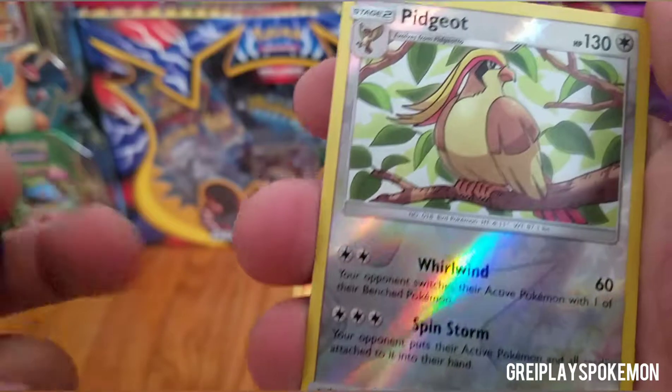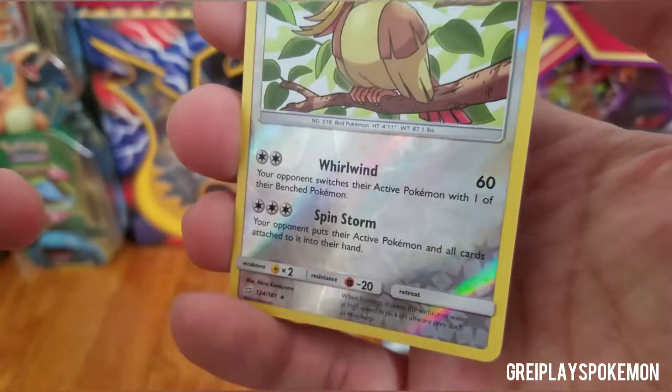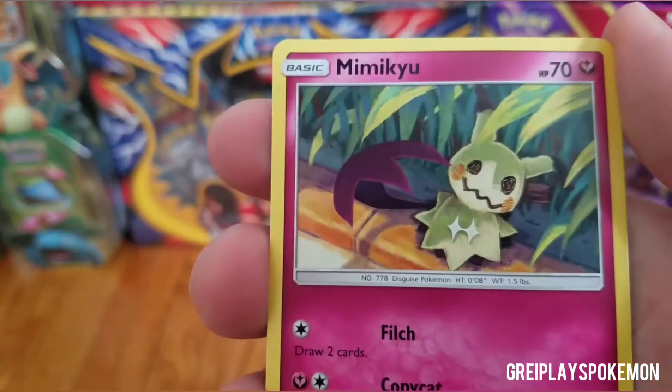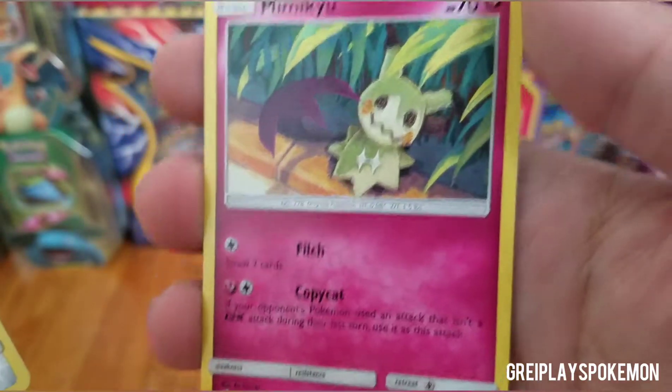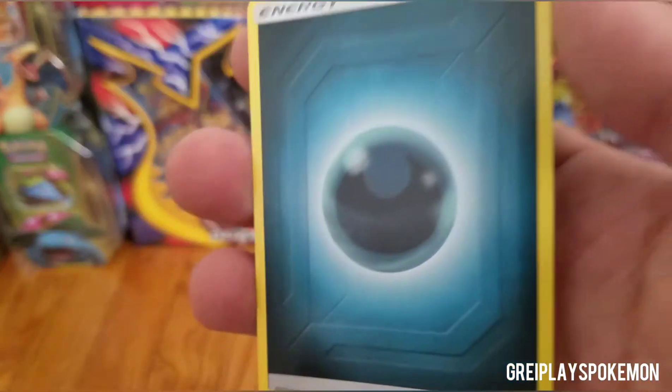We have the Pidgeot reverse holo — look at all those stars, wow! And at the end, what do we have? A Mimikyu regular rare — very cool. Mimikyu is also a really cool Pokemon. And then the newer energies.